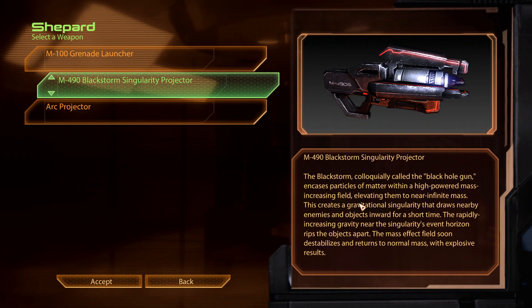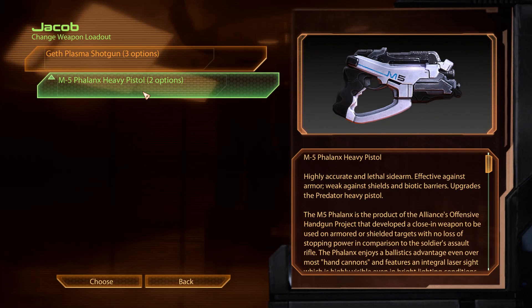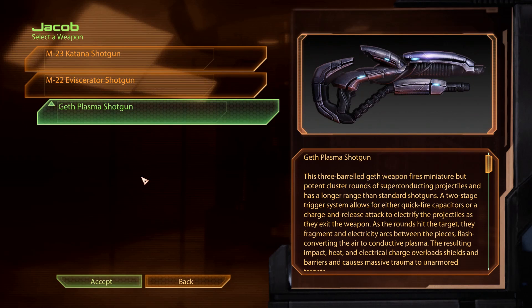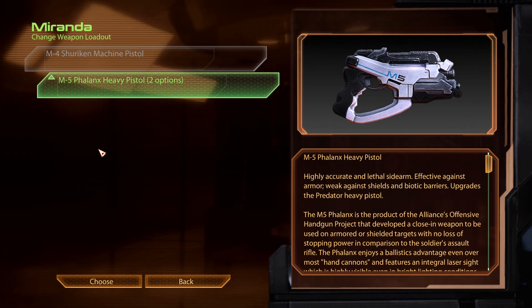Black Hole Gun. Alright, so Jacob's set up with a shotgun and a pistol. I guess he's automatically using that. Or I guess she only uses pistols.